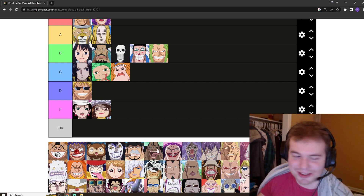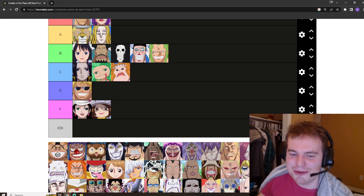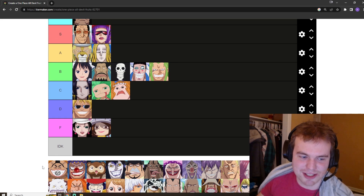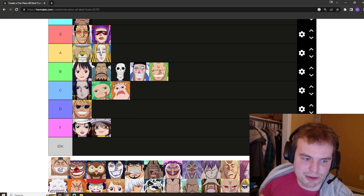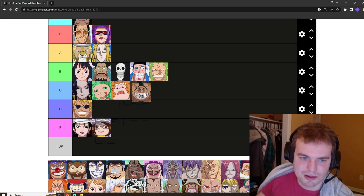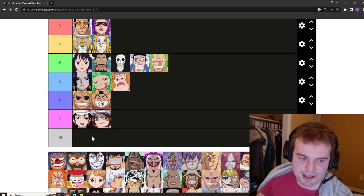Buffalo's got the helicopter fruit. This would be so terrifying if this were not in One Piece — if you saw someone with this ability in real life, I'd be very scared. But it's not very good; it gives you flight but no real offensive capabilities. The flight is good though, so I'm just going to put it in D tier.